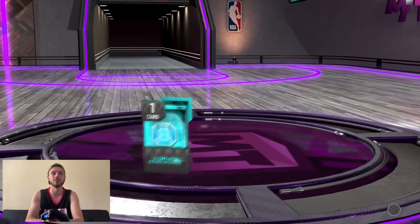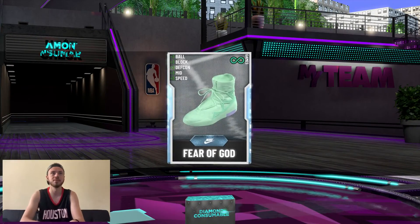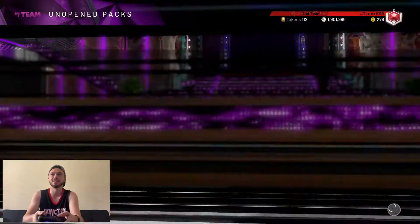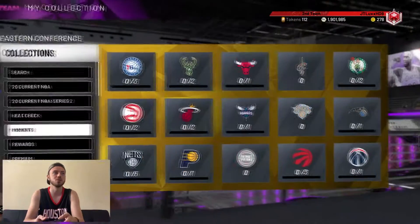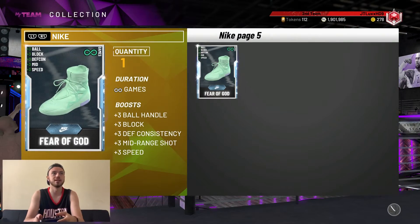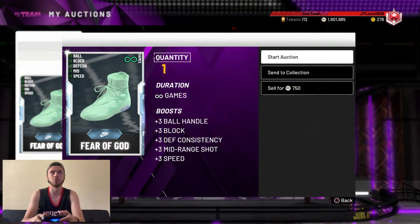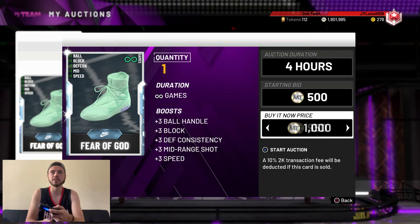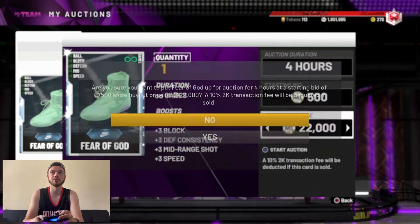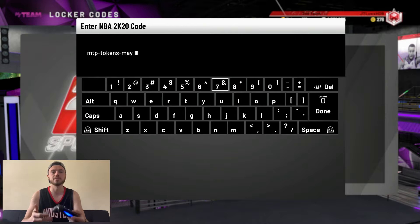We have four unopened packs — I'm going to be doing a triple threat pack opening pretty soon. Let's see what we get: three, two, one, flip. Come on — speed, ball control. I feel like that's decent but I don't think it goes for too much. The shoe is a Fear of God Nike. Let's see how much this shoe's going for. It ended up going for around 20,000 MT — basically everyone on the auction house was listed for like 35k but it wasn't selling, so I'm just going to list it for 22k and it should sell.